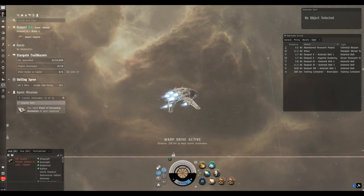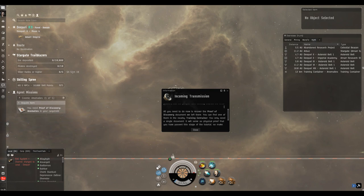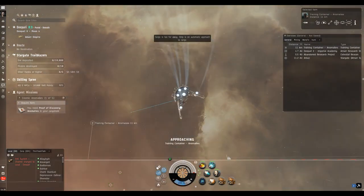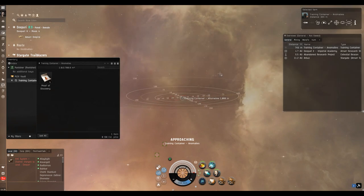For now all we need to do is click 'warp to' on the desired anomaly and we go straight there. This is how in-game you'll find a lot of the combat sites in any security status space — high sec, low sec, null sec, and even in wormholes there are anomaly sites for you to run. So here we are — all we need to do is get the document out of the box and go back and dock up. We just need to fly within 2,500 meters.